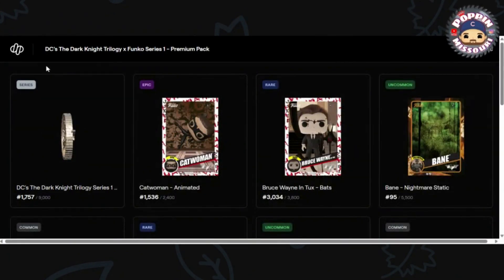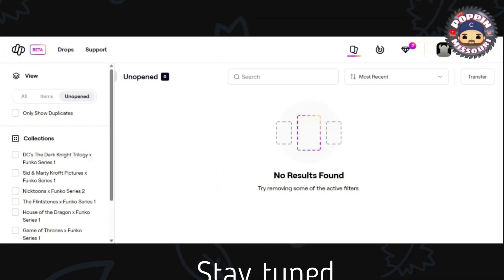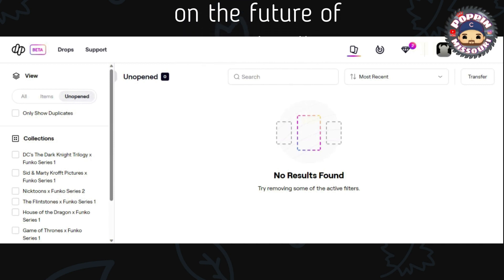So we ended up with two Legendaries. We're going to add everything up together and put the total at the end of the video. Hopefully we can pick up at least a standard pack off the Atomic Hub — maybe even a premium pack. I don't know that we're going to collect these; we've got two Selina Kyles, so one will be up for grabs. Everybody have a great day, we'll see you later. Bye!